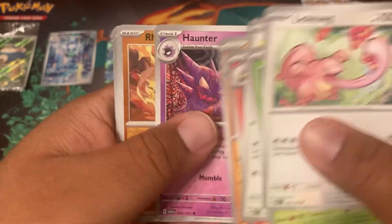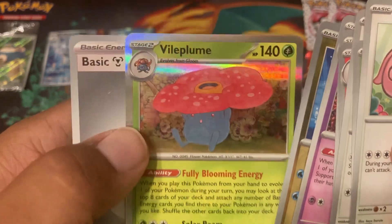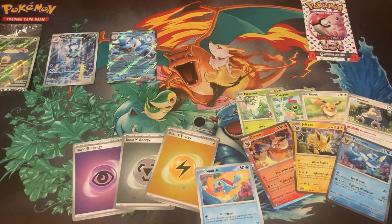Pidgey, Arcanine, Haunter, Rattata, Vileplume — one more full art! We got two more packs, so it'd be nice to get a full art or a big illustration rare. Let's hope! This is your box — I do like the energies, they look really cool from my angle.